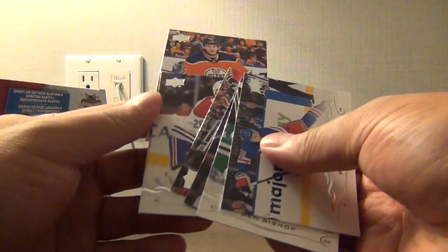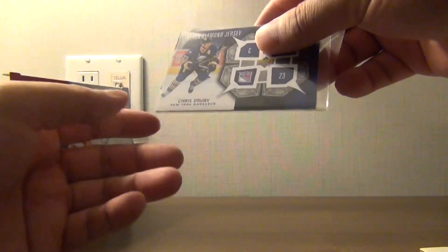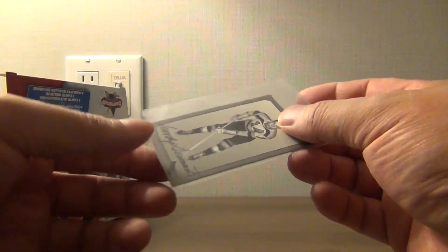So there you have it — actually not too bad at packs. Again out of these boxes you're getting three good ones. Oh wait, I forgot about the insert — and this time it's a Chris Jewry jersey and one of the pre-parkies here.